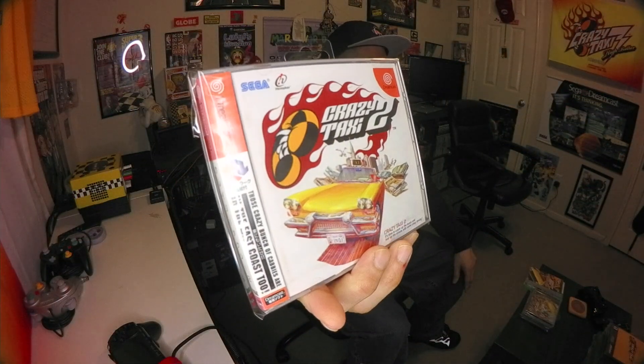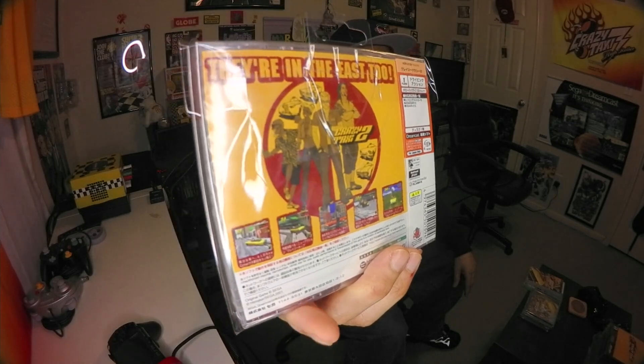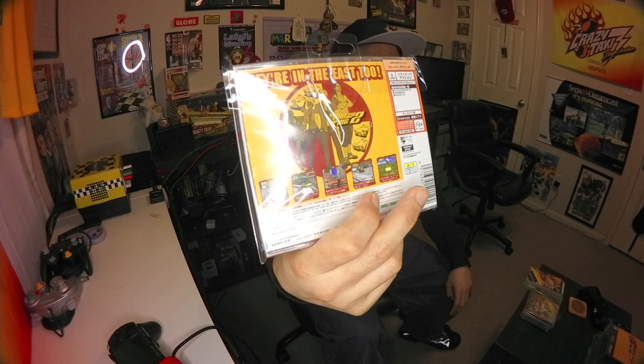Here is Crazy Taxi 2 for the Dreamcast — the Japanese release. A lot of these when you check them out will say 'new other,' and some won't be sealed. Some of them I've put in a protective sleeve so I can hang them on my wall without it sticking to the original cellophane wrapping. When it comes to identifying if it's sealed: when the little tab along the side is inside the packaging, it's sealed. If it's outside the packaging, it's not sealed even if it looks like it is. Keep that in mind.